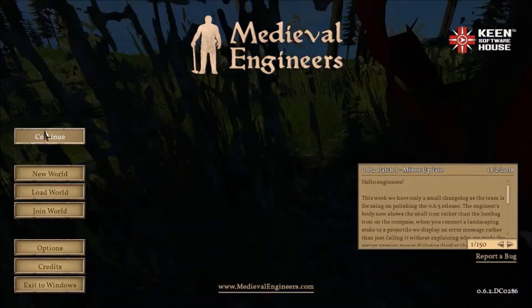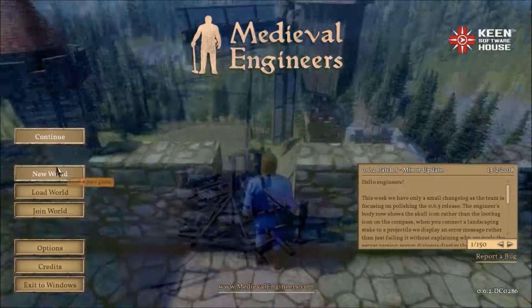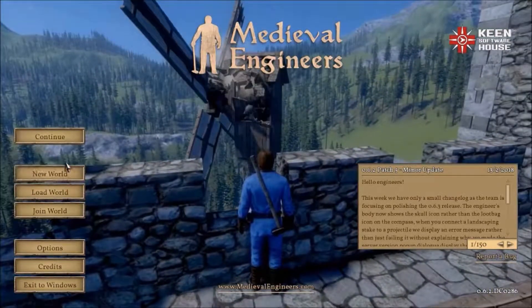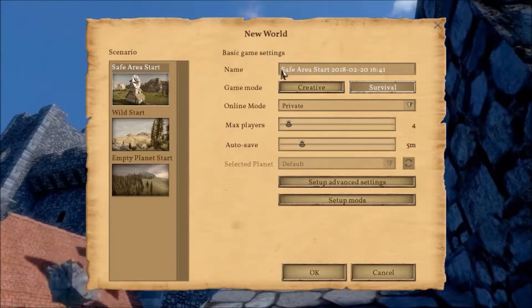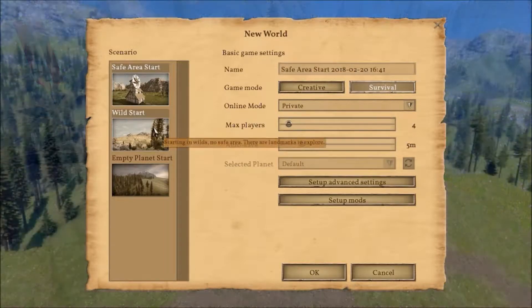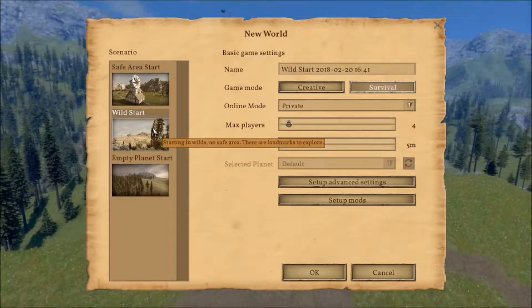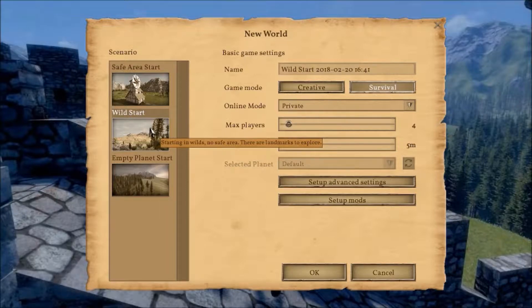If you already have a world, you would be greeted with a Continue button. But now we will start a new world. You can see the screen — it's called Safe Area Start and then the date and time. There's also the Wild Start, which is just a whole new planet with different dungeons and NPC structures.